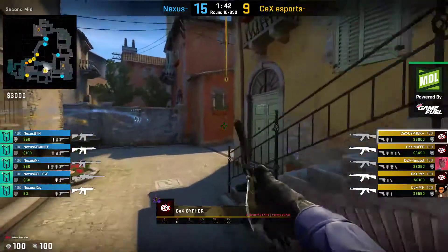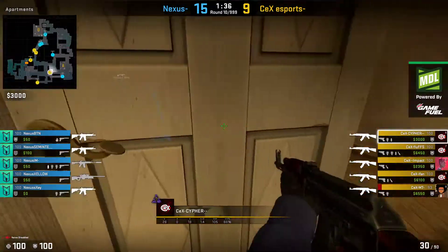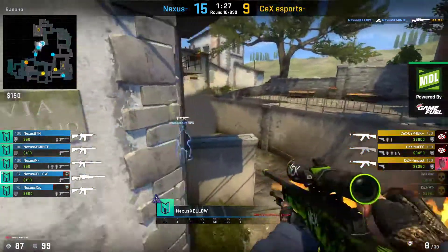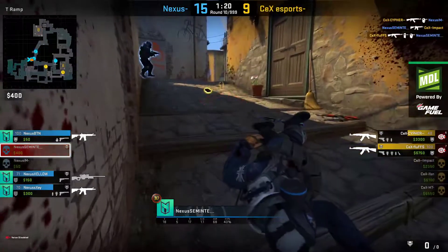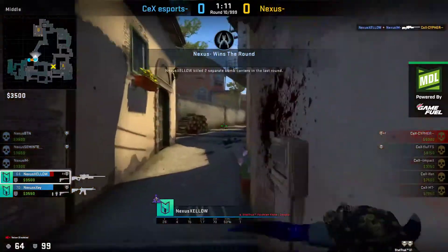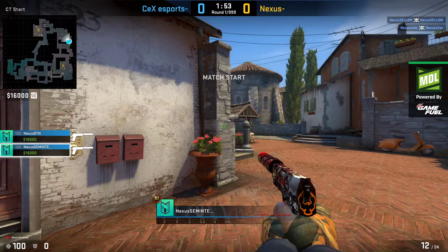Cypher cannot close it out for CX after some difficult camera coverage. Nexus claim the game at 16 to 9 — a comprehensive victory for the Romanians, who will now advance through to the next stage of the competition against Men's. CX are eliminated or drop to the lower bracket, having been outclassed on both dust 2 and this final map of Inferno.